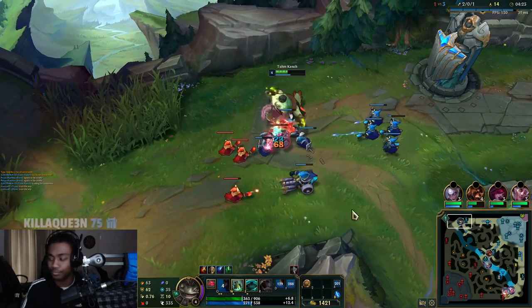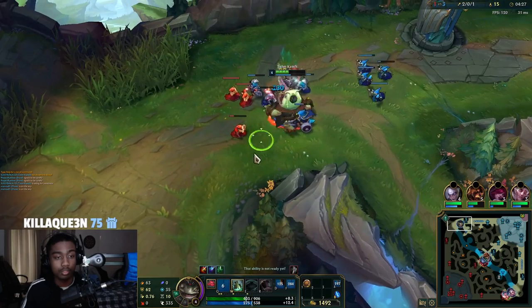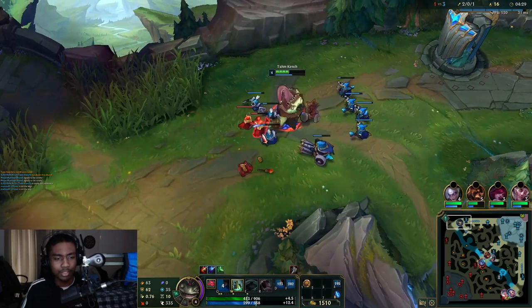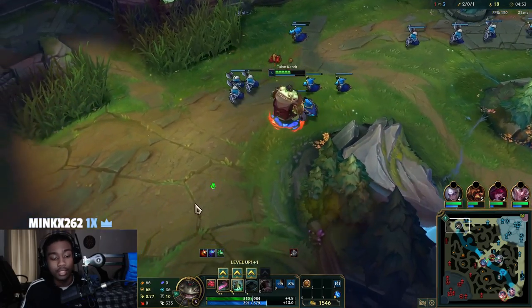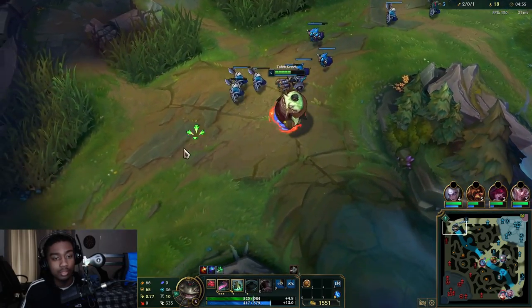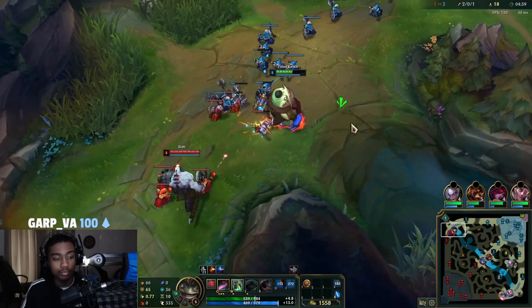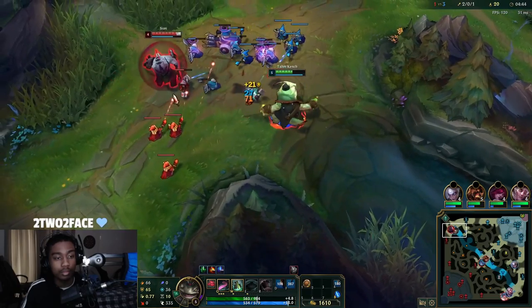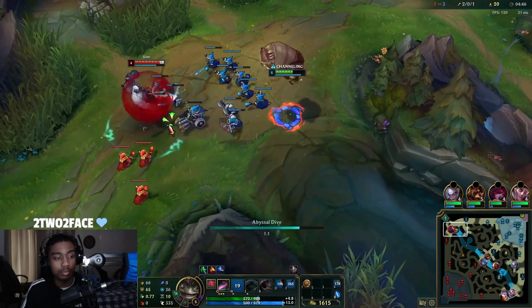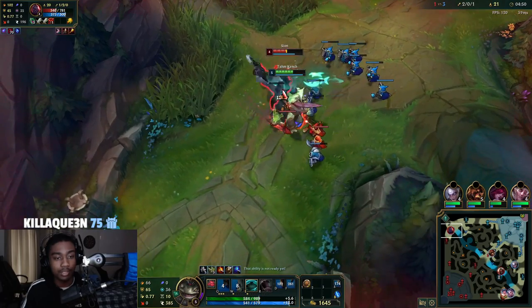Tahm Kench is really good at fighting overall. I feel like the chase potential is just there — it's there because that Q slow increase, you really do notice it. I do have to recall. If I beat him here that'll be insane.